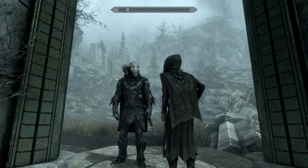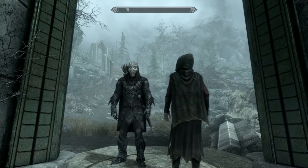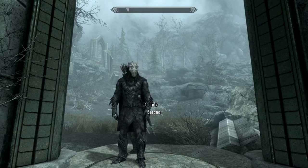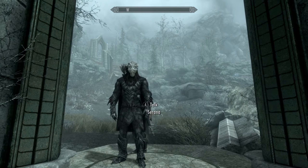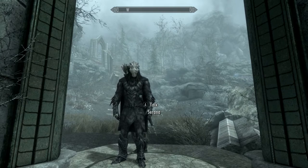Hey, welcome back everybody, this is King AKJK from In Gaming We Trust. I'm back here at the Forgotten Veil. Today we're going to find the last two things in the Veil — one is a hidden word wall where we'll learn a new shout, and the other is the elusive, mysterious, secret hidden shell bug.